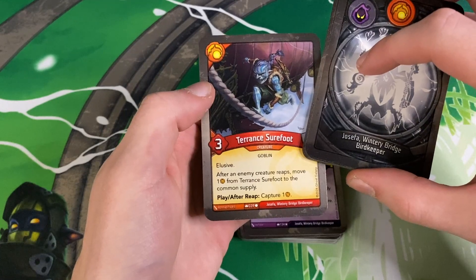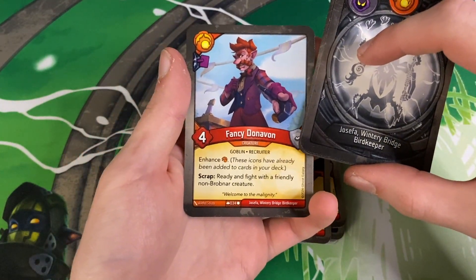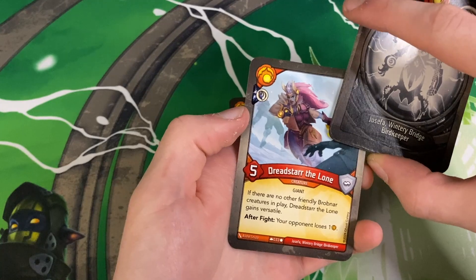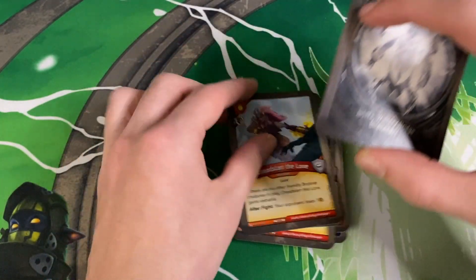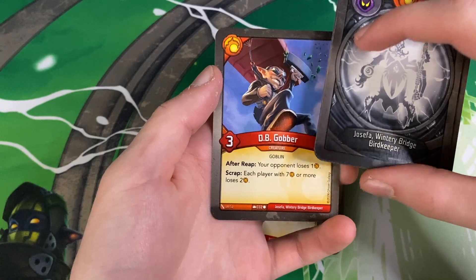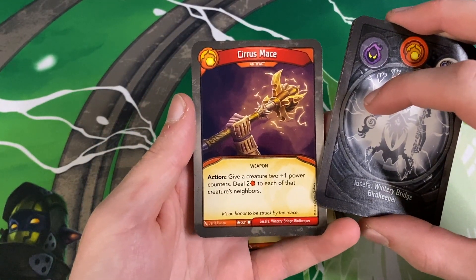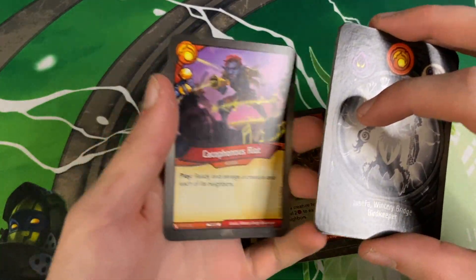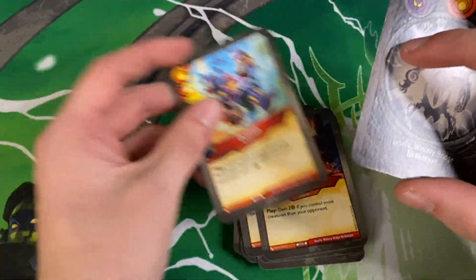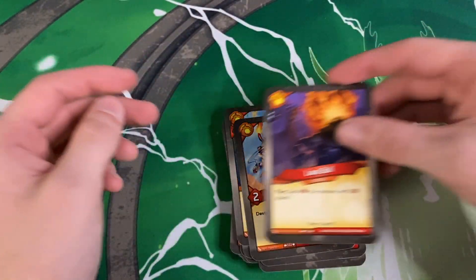In the Brobnar we have Terence Surefoot — elusive, after an enemy creature reaps, move one ember from Terence to the common supply, play, after reap, capture one. Incensed. Fancy Donovan with a discard — scrap, ready and fight with a friendly non-Brobnar creature. Dread Star the Lone in Skyborne — if there are no other friendly Brobnar creatures in play, Dread Star gains versatile, after fight your opponent loses one aember. Double DB Gobber — after reap your opponent loses one, scrap, each player with seven or more loses two. Cirrus Mace — action, give a creature two plus-one power counters, deal two damage to each of that creature's neighbors. Caffeinous Riot — something to go with the incensed.